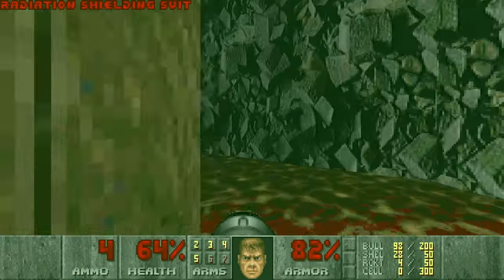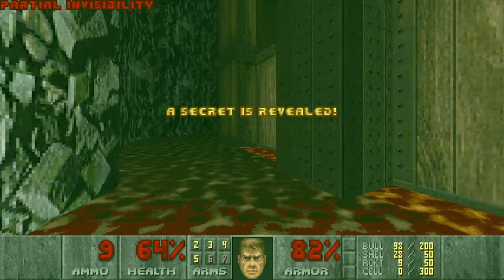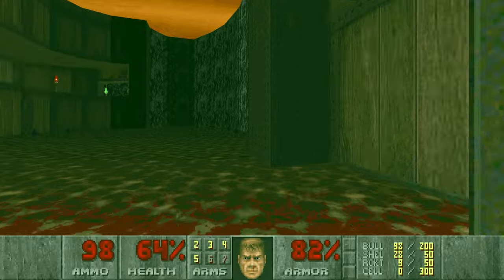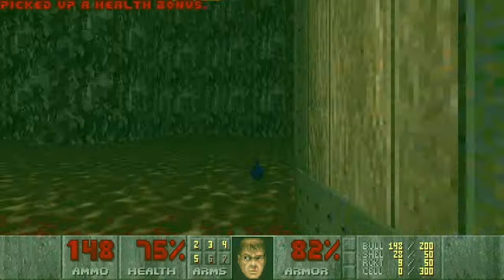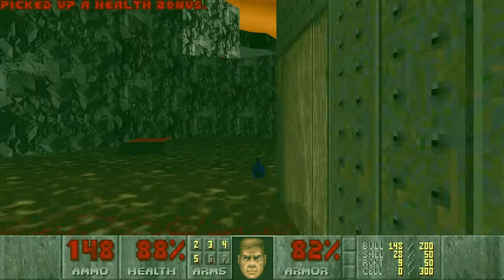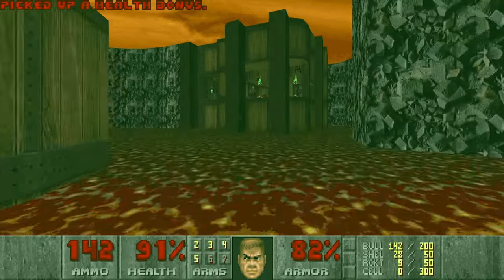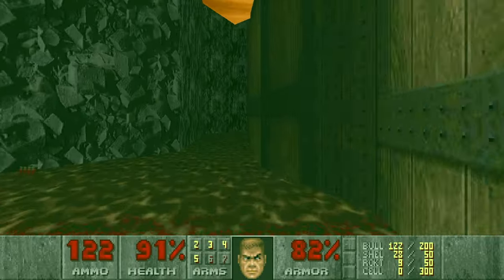Just let them infight. Here we can grab the partial invisibility — very useful. For the ones who want to have all the items, there are a lot of health bonuses here. In the meantime, we can snipe some shotgunners there because they are annoying. And then this teleporter brings me back to the starting room.